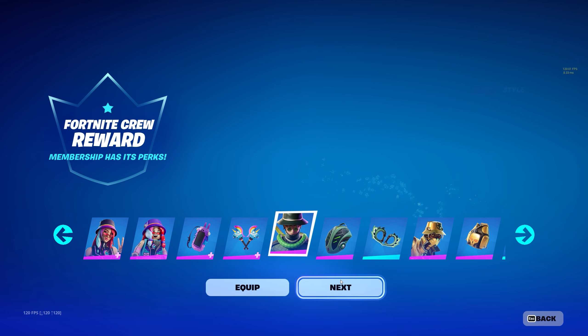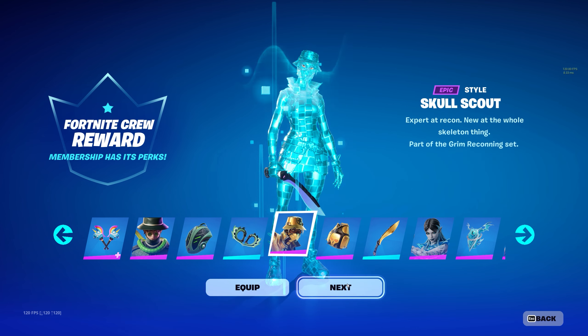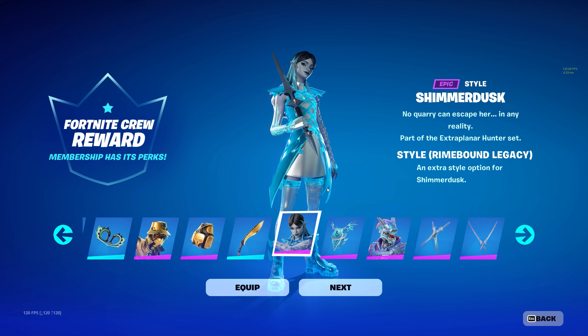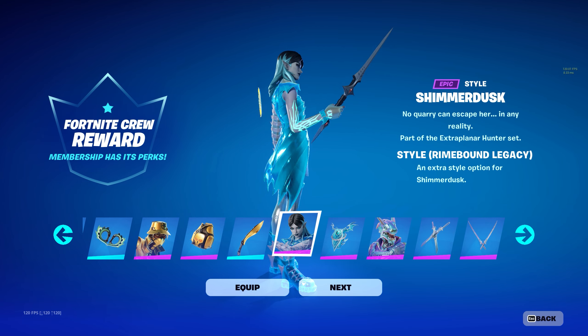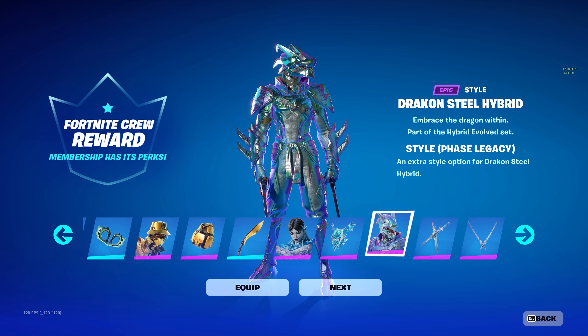There's also a new style if you have other Fortnite Crew skins. Sightless Hesk gets the Venomous Legacy style, same with the back bling and pickaxes. Skull Scout gets the Auric Legacy style, which is gold — pretty clean. Shimmer Dusk has the Rhyme Bound Legacy style, which is like an icy color. And last but not least, Draken Steel Hybrid has the Phase Legacy style.